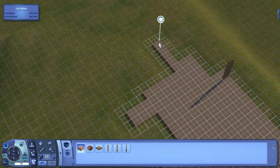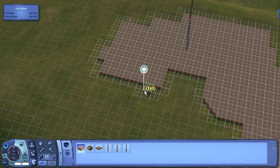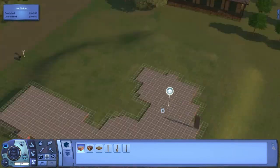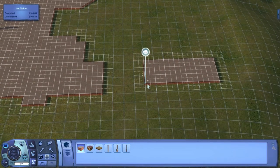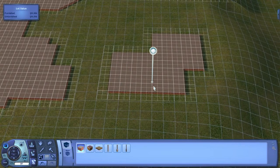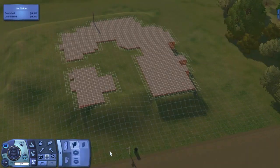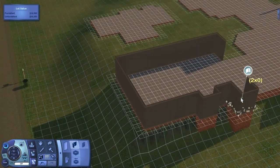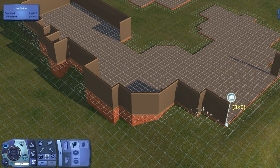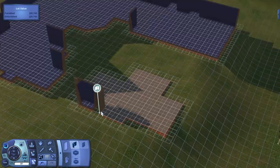I did want to briefly talk about the results of that poll video where I asked you guys to comment with what style of home you want me to do for this Let's Build. Mediterranean won by one vote against Craftsman after those two were pretty close the whole time. I think there were nine votes for Mediterranean and eight for Craftsman, three for Victorian, two for beach/vacation, and no one wanted a modern home — probably because most house building content on YouTube is already modern.